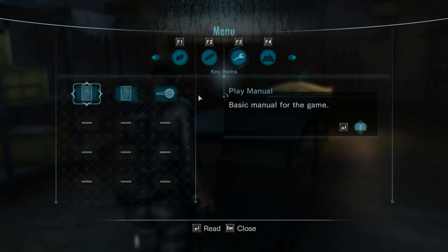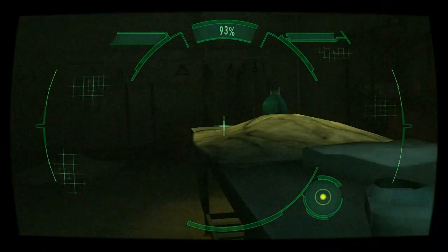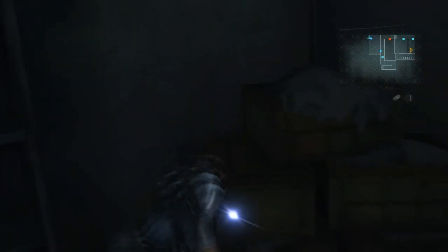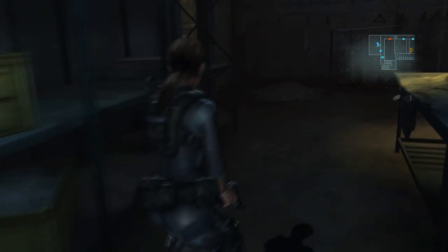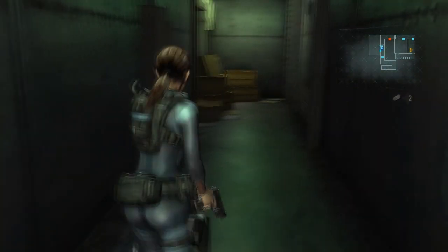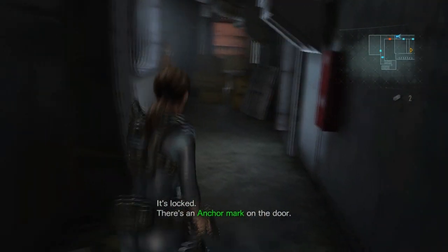I need six or seven percent more and I'll be done. Do I still have that key? I think I do. Haha, fucker! Whoa — stuff everywhere. Gun ammo, hand grenades, and a green herb — lovely. Let's get the fuck out of here. Can I enter here? Nope, well — I'm going back.